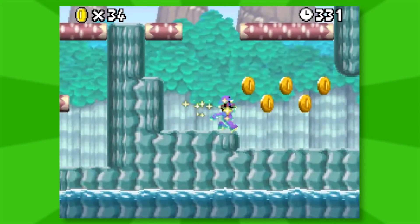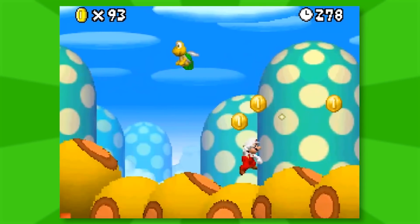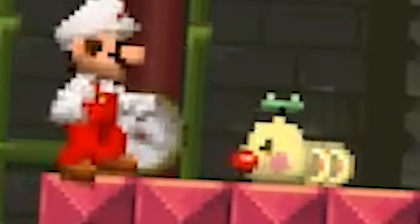Mario stars have been improved — he does flips when he jumps. There's an entire level where you run on top of a wiggler, and that is ingenious. And speaking of wigglers, look at the little mini ones. Aw.